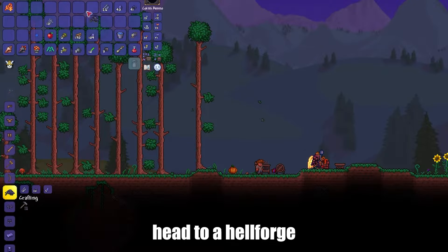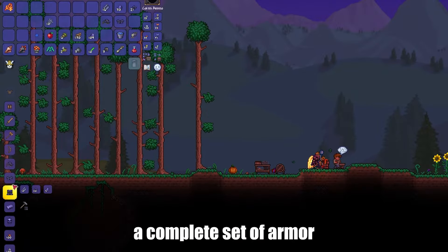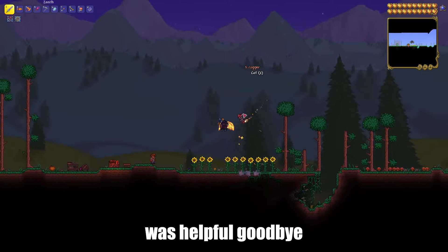Once you've gathered these necessary materials, head to a Hellforge. There, you can combine these components to forge a complete set of armor. I hope this video was helpful. Goodbye!